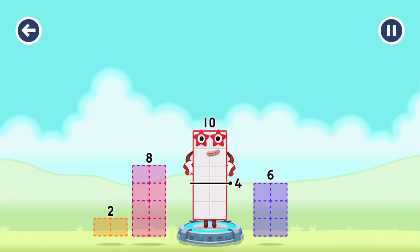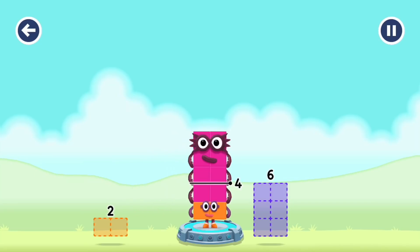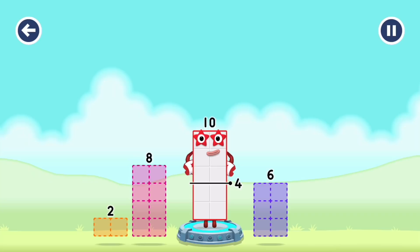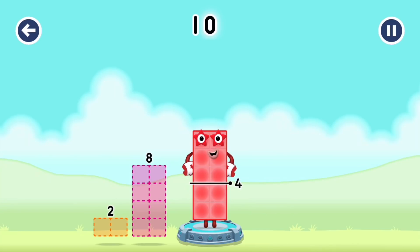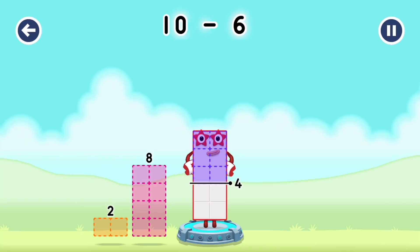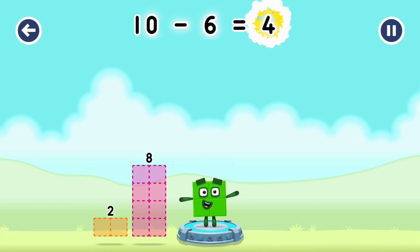Take number blocks away from 10 to leave 4. 8 — that's not quite right, try again. 6 — you've solved it! 10 minus 6 equals 4.